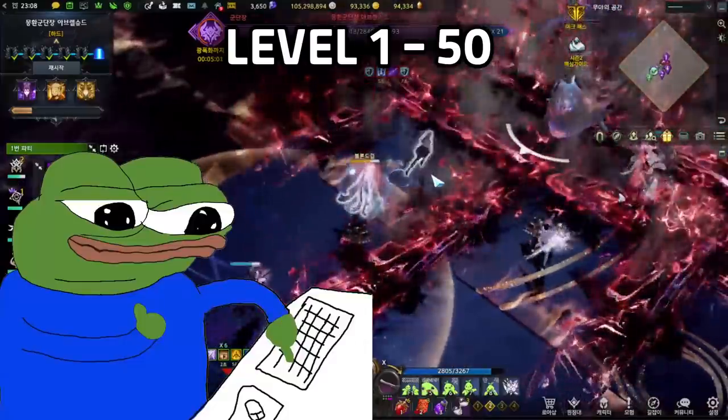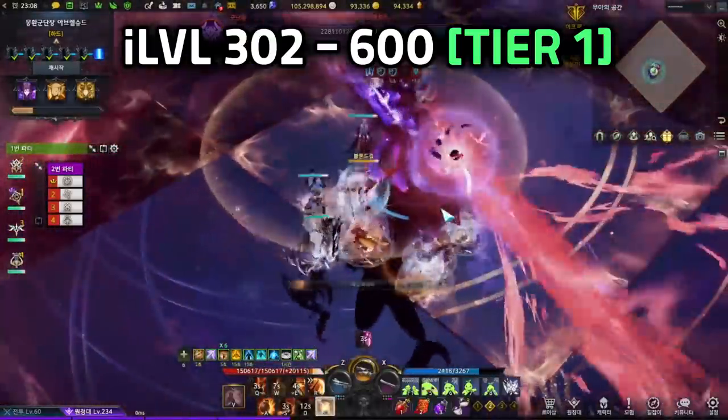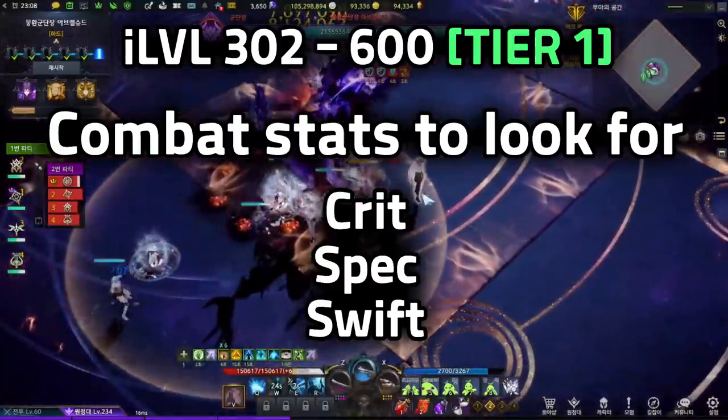Level 1 to 50: just enjoy the game. Item level 302 to 600 is Tier 1. Equip stuff as you go and do your dailies and adventure throughout the game. Important combat stats are crit, specialization, and swiftness. Everything else is dismantled.